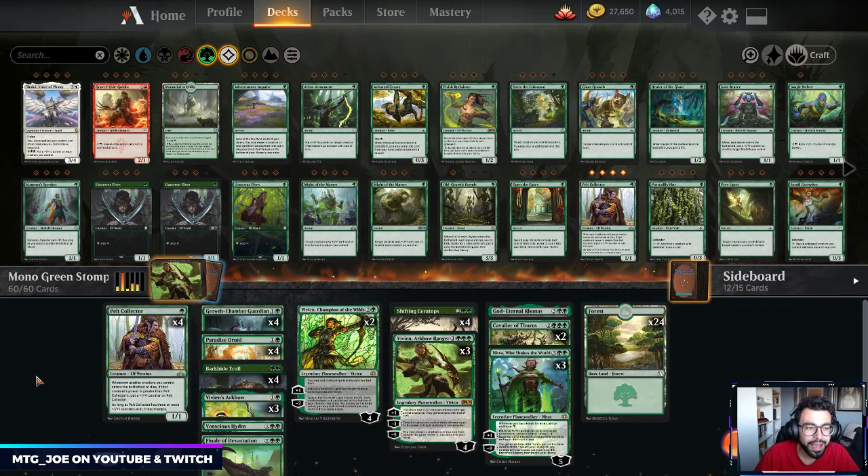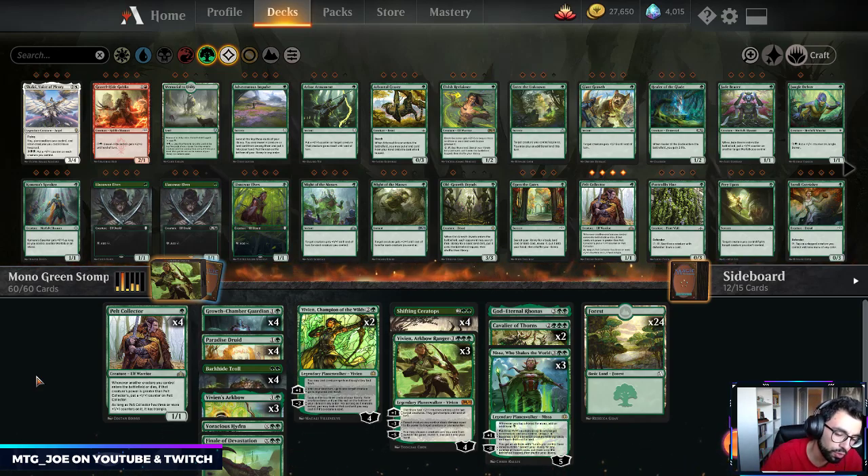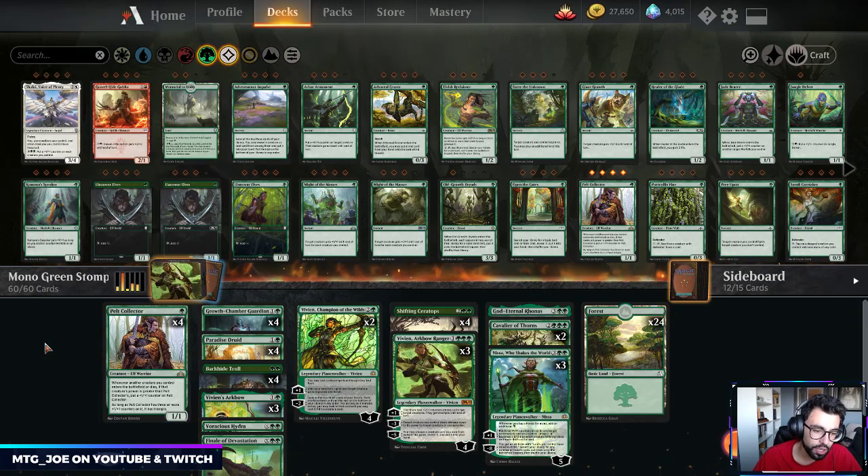Welcome back, I'm MTG Joe. Today we're going to be playing some more rotation-proof decks in Standard 2020, trying to get as many different archetypes as I can before the new cards come in. One that's usually heavily requested is mono-color decks, so this is a mono-green stompy deck.